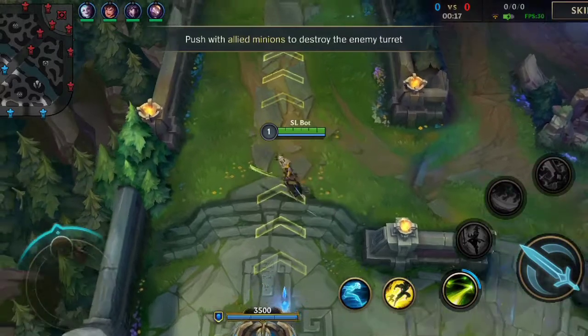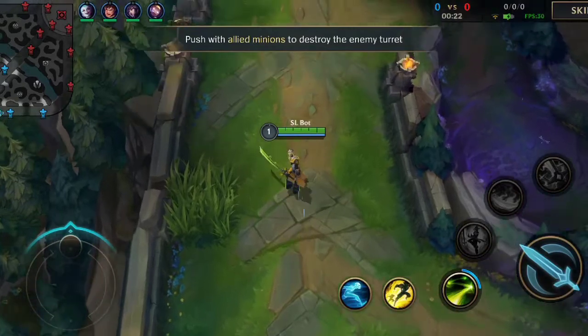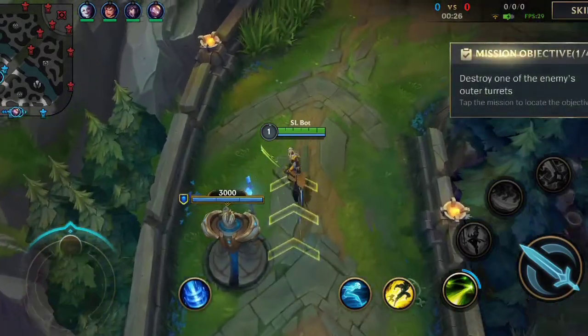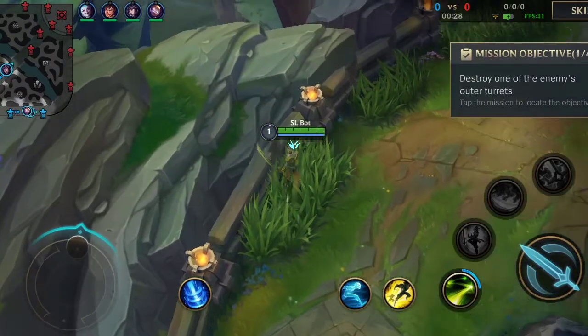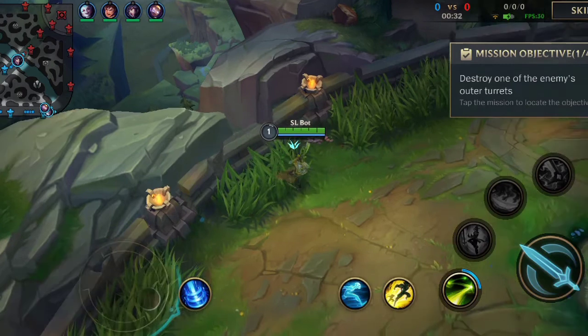You can fight the assassin. In this case, there is a Mage, a bot lane, a Marksman who supports the tank. Therefore, there are a lot of roles in this game.